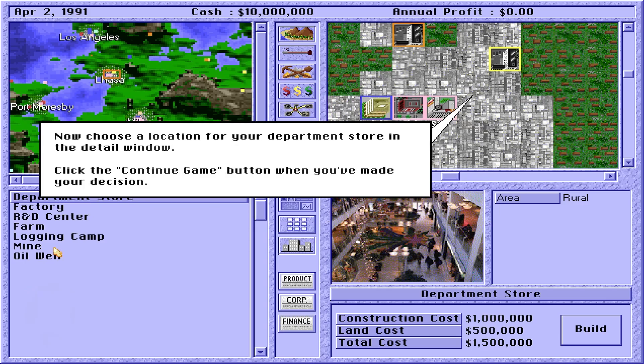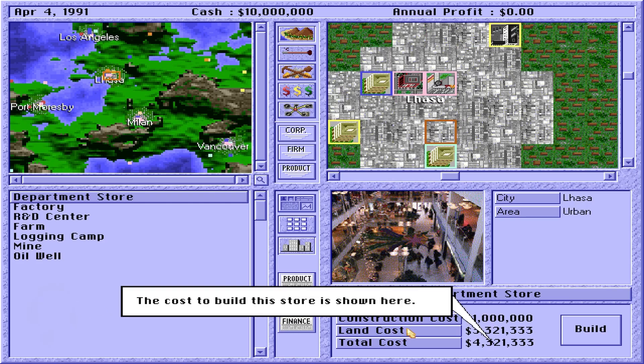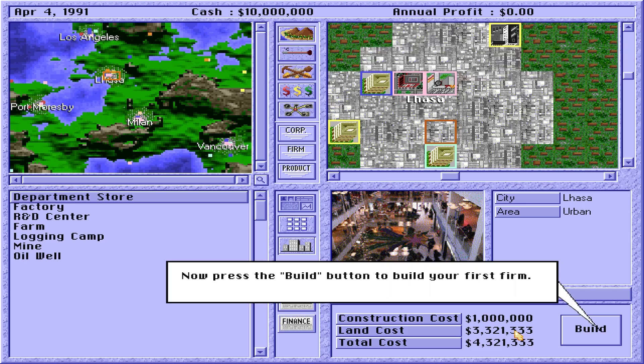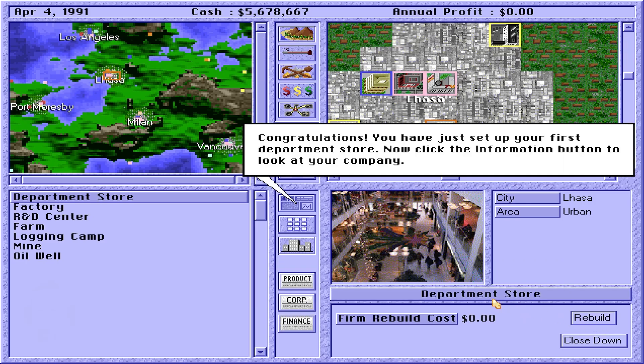Now choose a location for your department store in the detail window. The cost to build this store is shown here. You have $10 million cash and can afford it without difficulty. Now press the Build button.